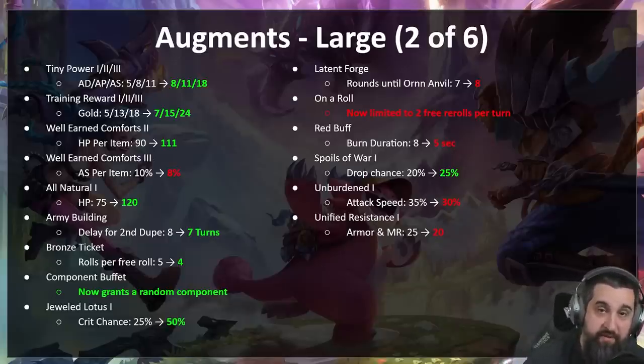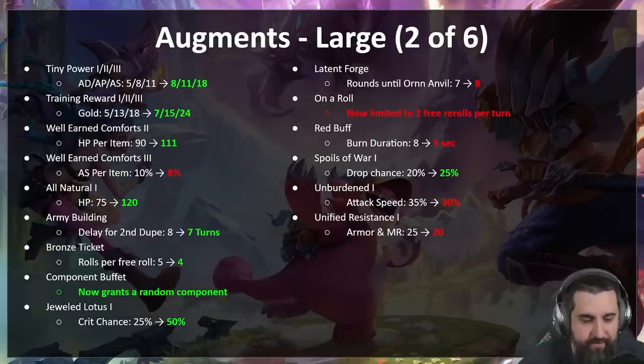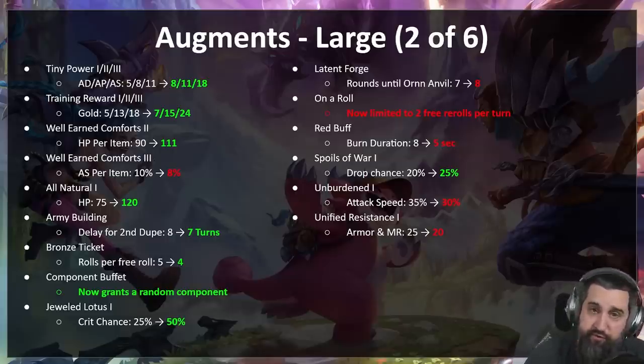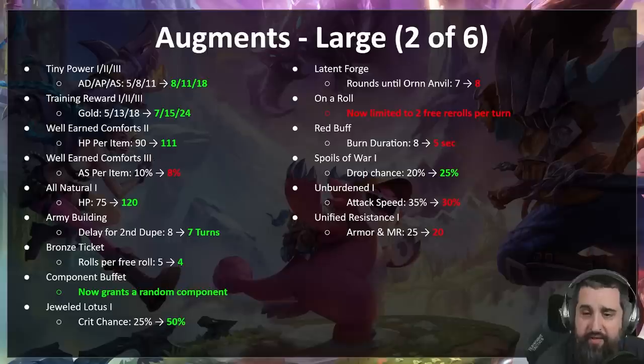Jeweled Lotus one — needs more work, but for now buffing its crit chance from 25 to 50, so whoever benefits from it will have a lot of crit. Latent Forge — very popular silver augment, basically get a gold augment delayed. We're going to delay it a turn again. We already nerfed some of the Ornn augments so hopefully it won't be as insane. On a Roll — now limited to two free rerolls per turn, so no more getting like eight rerolls a turn. Hopefully still a good augment. Same Red Buff — another really good silver, lowering the burn duration to five seconds so you have to reapply it.